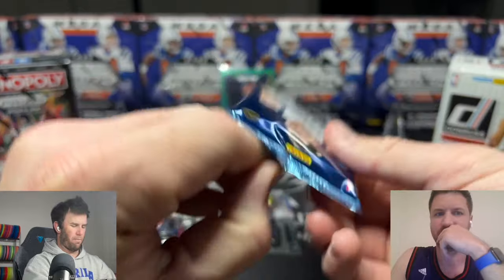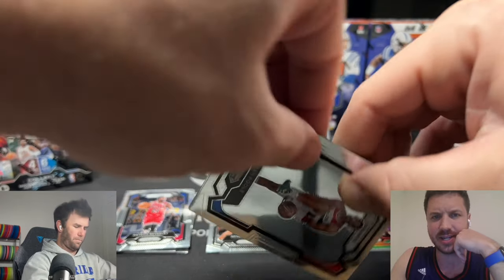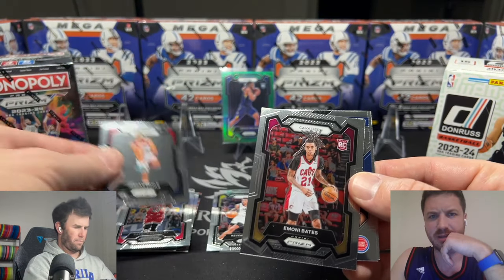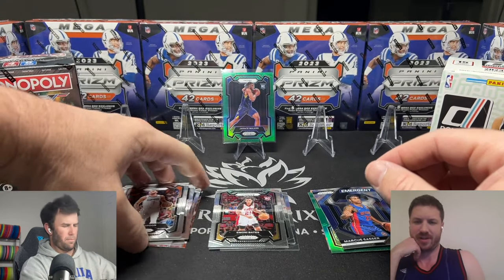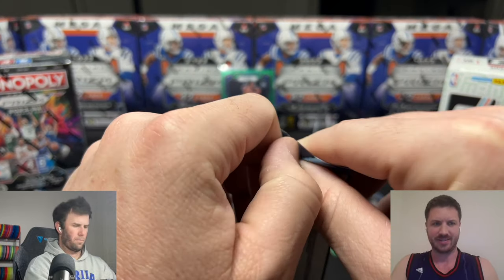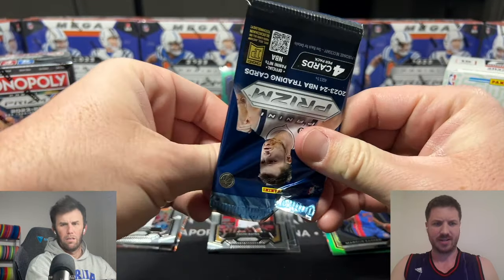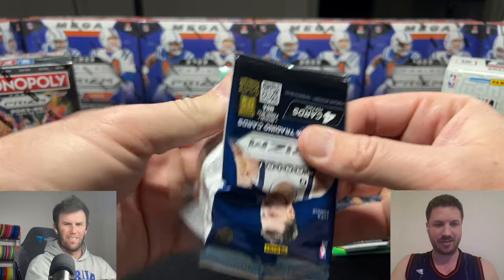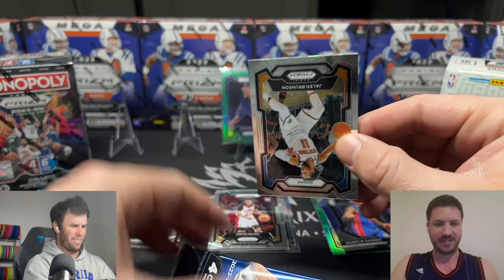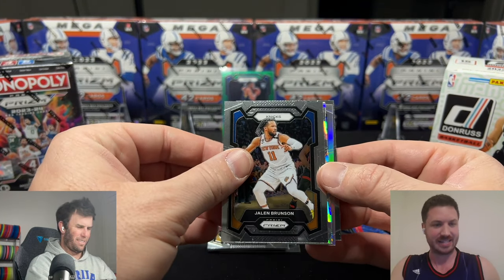That could have been something big. Speaking of big, Wembanyama had 10 blocks for a triple double, and then he had a game with five blocks, five steals, five assists, five rebounds, and five points. He's just going nuts and he's just getting started. He can't really turn into a bust if he stays healthy. In the game referenced: 10 rebounds, eight assists, five steals, five blocks, three threes, and 27 points — insane.